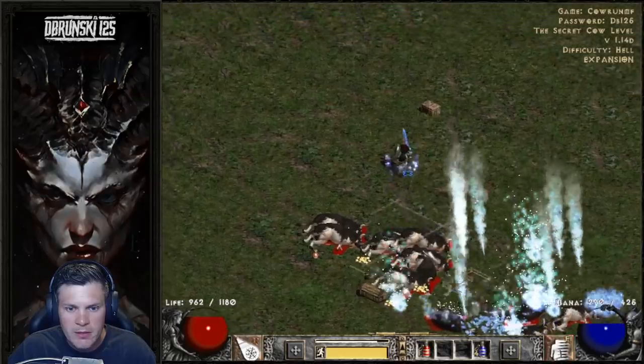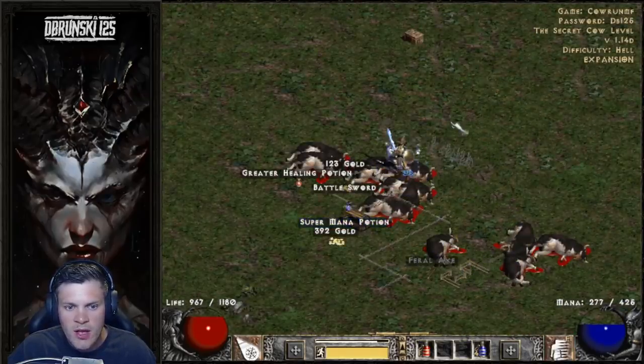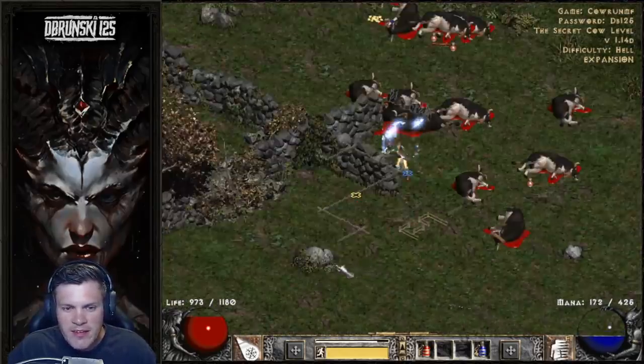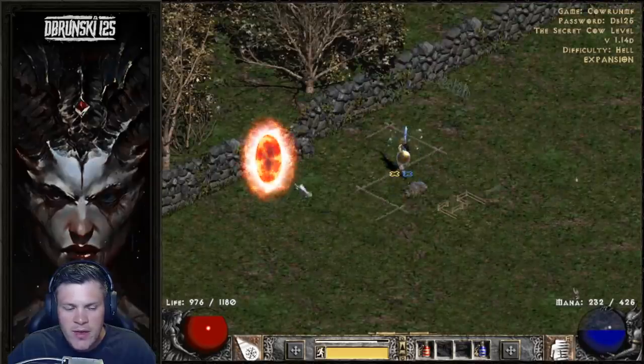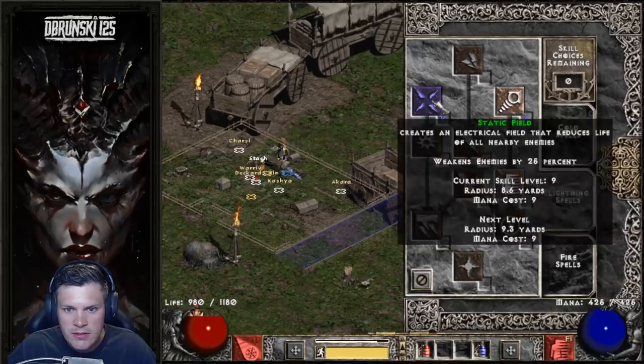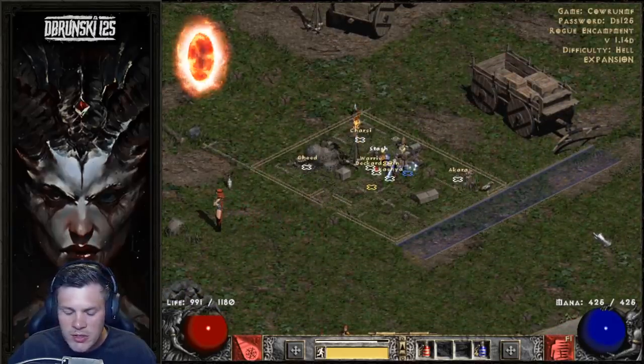Just gonna finish up and kill this little pack here, because it takes me quite a while to do an entire Cow Run. I don't really like getting right up in their faces trying to Static because I don't have the best Static range early on — only 8 radius — and I don't have an Infinity Mercenary. So it's basically just a lot of Teleporting and Blizzarding.